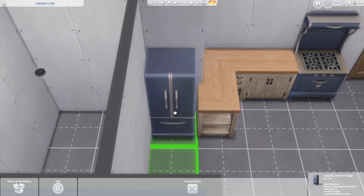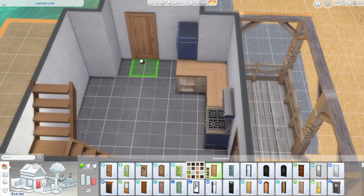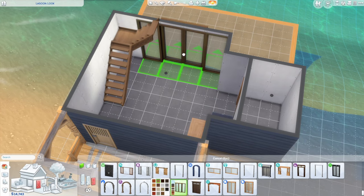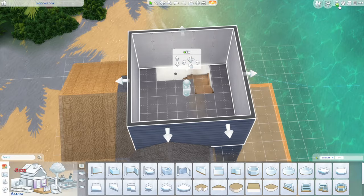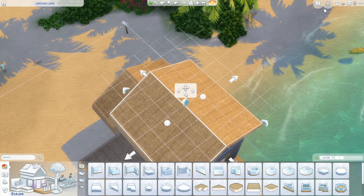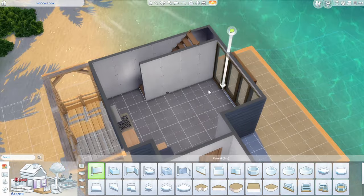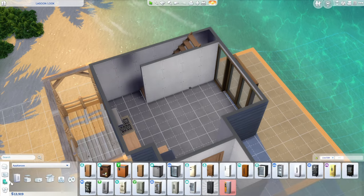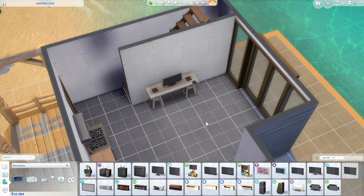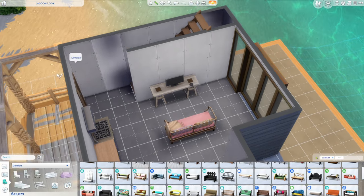In the kitchen, the countertops are from Horse Ranch and the appliances are from the Country Kitchen Kit in that blue tone, which I never get to use so I thought that was fun. Here I'm expanding the home to better accommodate the stairs, and I straightened them out instead of the L-shape. I thought it looked and functioned a little nicer and allowed me to have a flat wall for an entertainment space. The console table is from Cats and Dogs, and the couch is from High School Years — I like how it's very youthful and colorful with a beachy tone and rattan pattern.